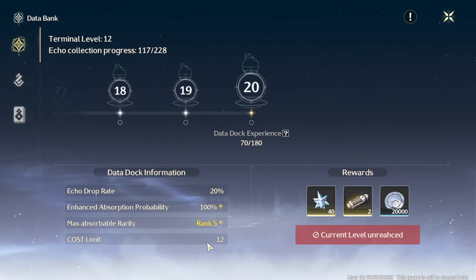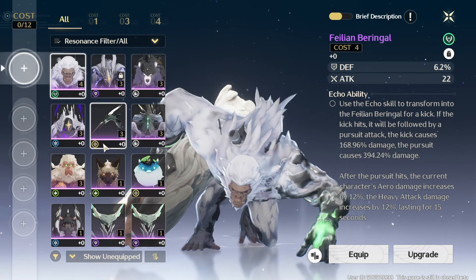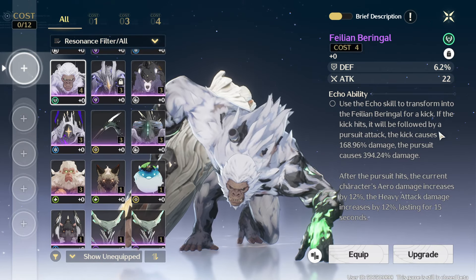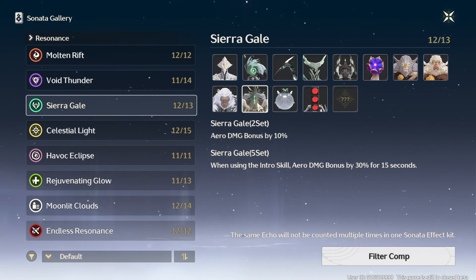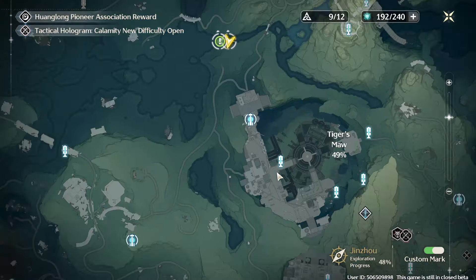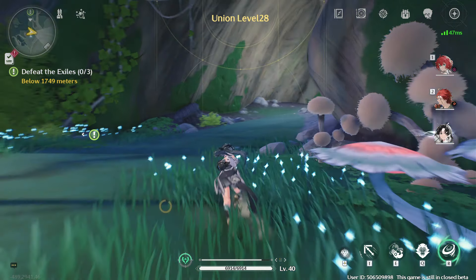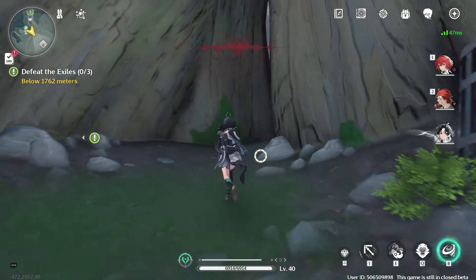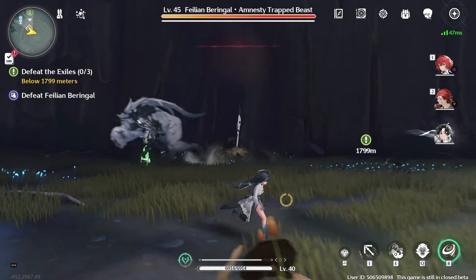First, I choose what set I want. Yang Yang is an aerial damage dealer, so the aerial set seems like a good choice. I'd first want to get the 4-cost echo slot — the boss monster. As mentioned, they're guaranteed to have the set bonus I desire, in this case the Sunetto effect, which boosts aerial damage by 40% total for having all 5 pieces. There doesn't seem to be a limit on how many times you can farm the boss, which is fantastic — you just have to wait for respawn.